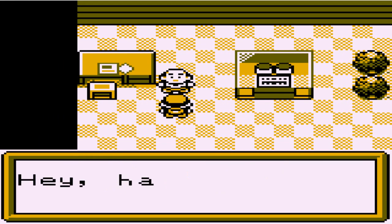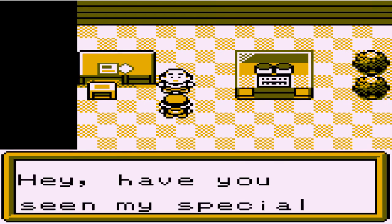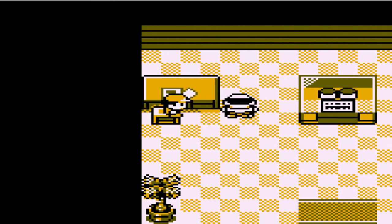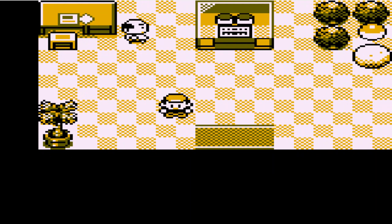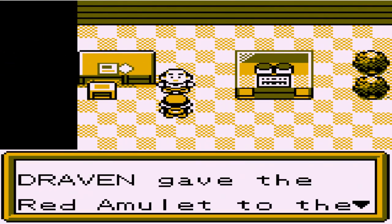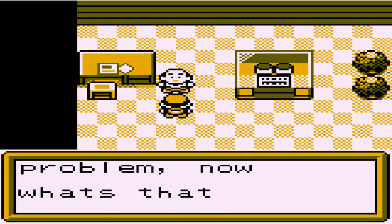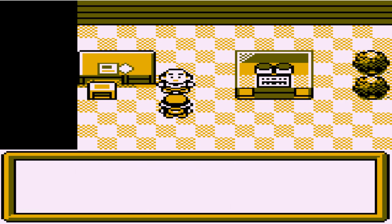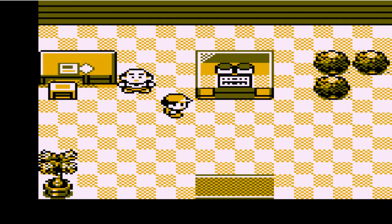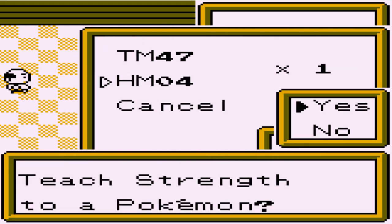If you talk to this guy right here, he says 'Have you seen my special amulet? I need it.' I thought I had it — oh, it's the red amulet. I need to get the red amulet, so I'll be right back guys. Completely forgot about that item. I'm back — the red amulet, we got that a while back, and we need to give it to this guy. He says 'Thank you so much kid,' and in return it's an HM that can push boulders around — we received HM04. That will actually help us push boulders here and there.